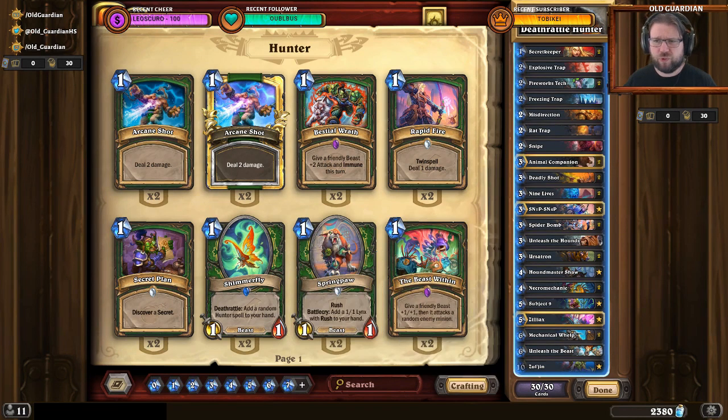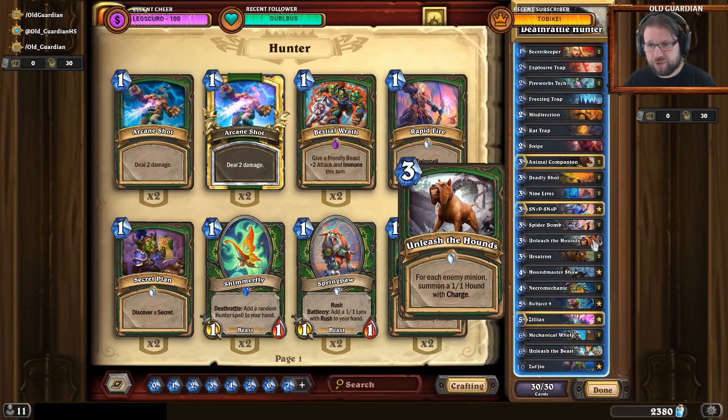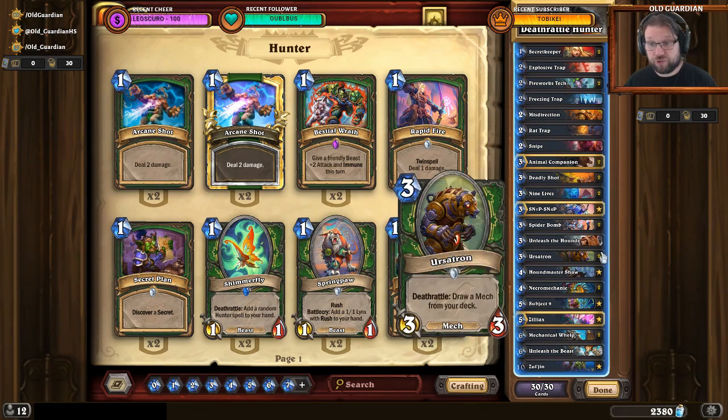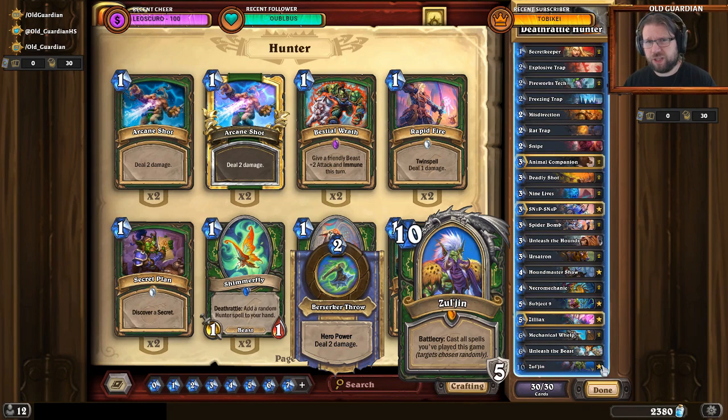For Mulligans, you're always keeping Secret Keeper — just a good one-drop. Beyond that, it depends on the deck you're facing. Against token decks, hold on to Explosive Trap, Unleash the Hounds, Ursatron, and Animal Companion. Against Mage making big minions quickly, or Mech Paladin, hold on to Deadly Shot, Spider Bomb, and Ursatron. Against slower decks where you have time to develop value, look for Ursatron, Subject 9, and you can even consider keeping Zul'jin, especially against Priest or Warrior.